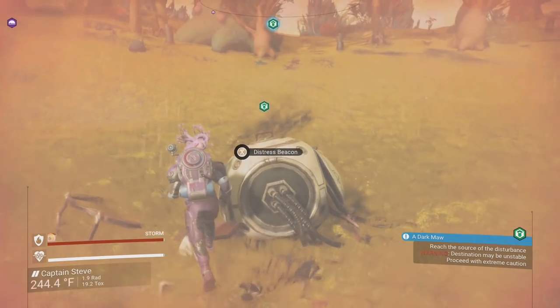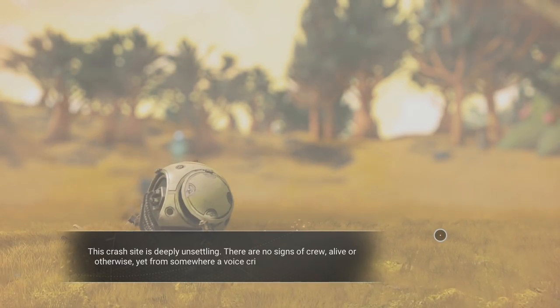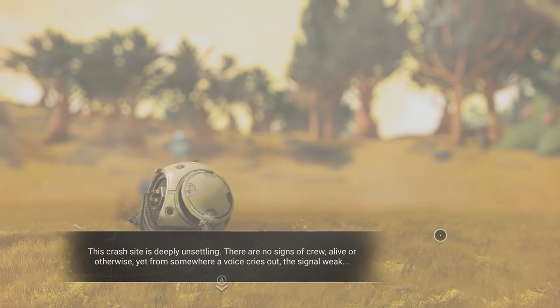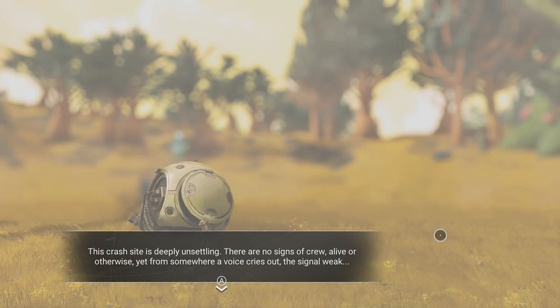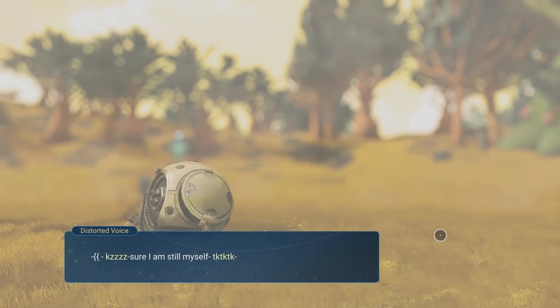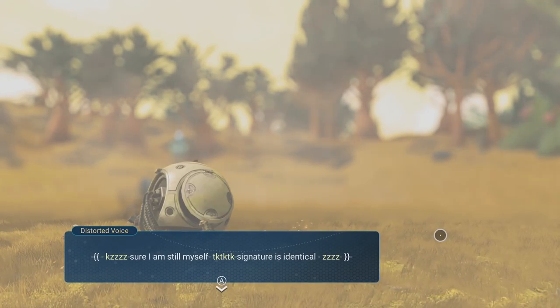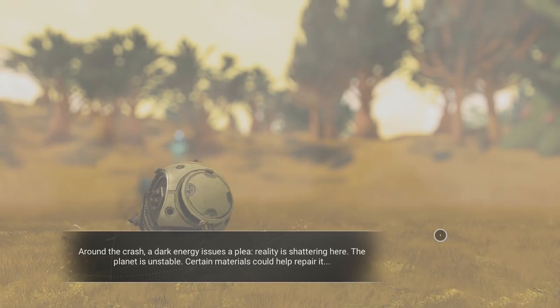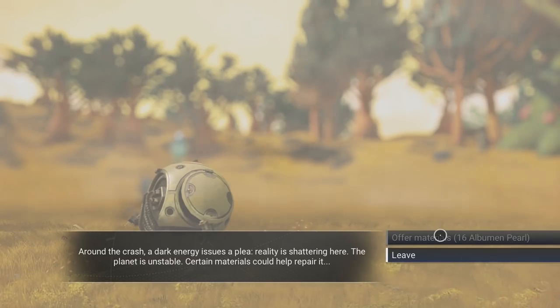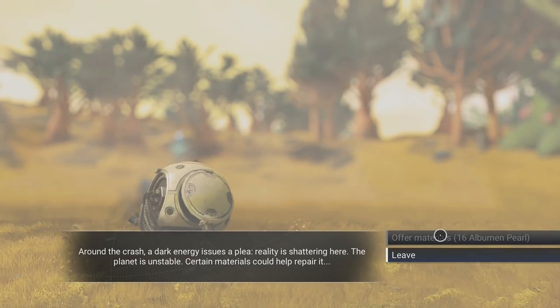Let's see what material we need this weekend. The crash site is deeply unsettling — there are no signs of crew alive or otherwise, yet from somewhere a voice cries out, the signal weak. 'I am still myself, signature is identical.' At the crash site, a dark energy issues a plea: reality is shattered here, the planet is unstable, certain materials could help repair it. We need albumen pearls — and we don't have any right now.